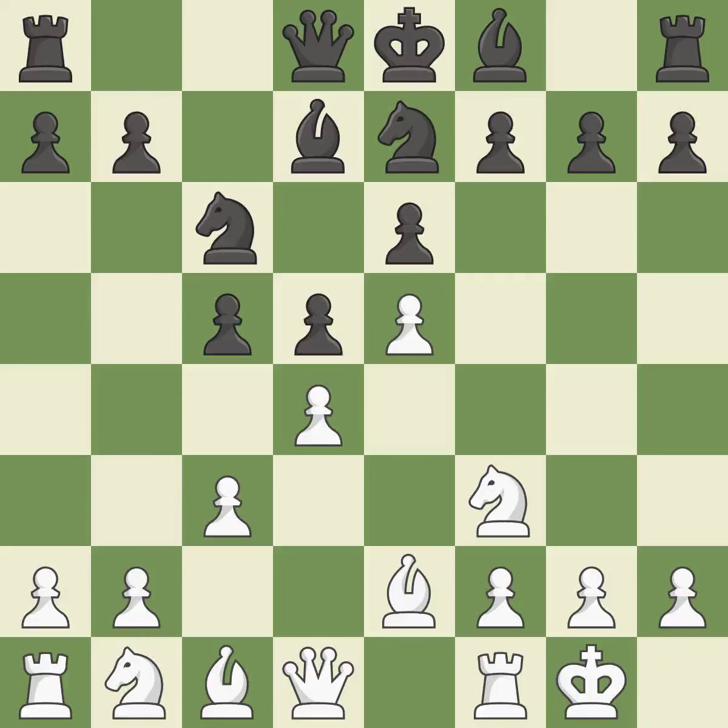Castling gets the king to a safer square, out of the center of the board, while also developing a rook. Castling kingside tends to be safer because the king is further from the center. A pawn that was being attacked and had no defenses is now protected by this. It is the final book move.